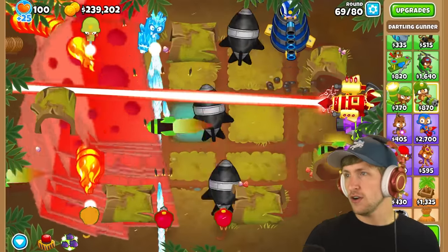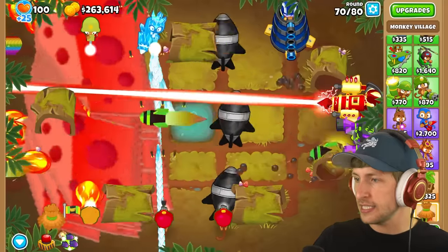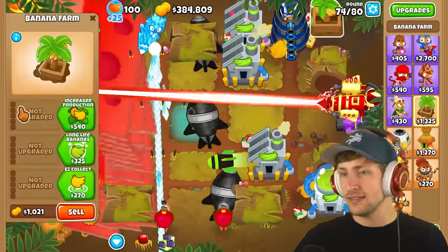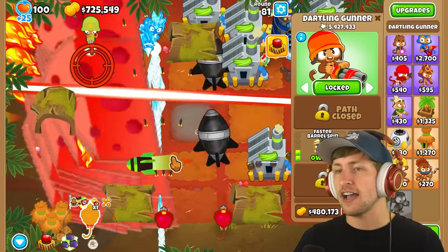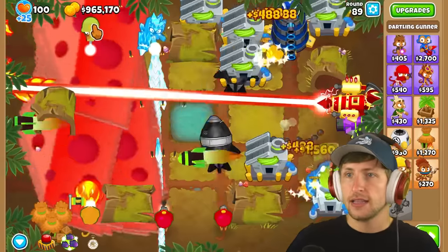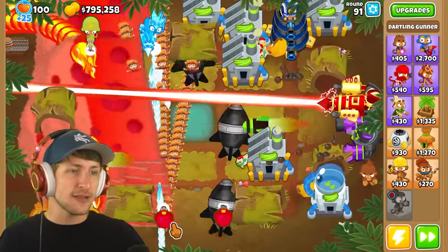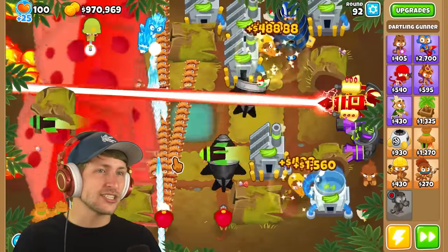Do I just try to get banana farms? I wonder if I give this guy a Monkey Town it'll help me get way more money. We just need to make a little bit more money because I want to start getting all the T5s. Those were 25 ZOMGs by the way — we're on round 80 and this one already has five million pops. Let's slowly skip one round at a time. The flames of the underworld is pretty powerful. Let's get the Ray of Tutti — oh my gosh, it's literally just a ray of me. This is one of the wackiest mods we've ever done.